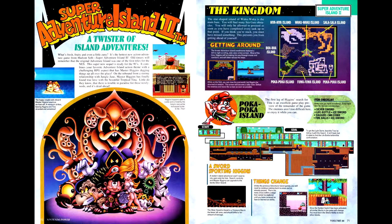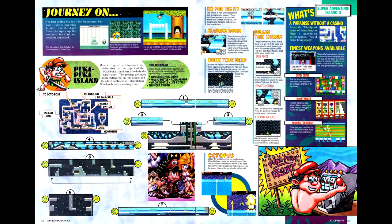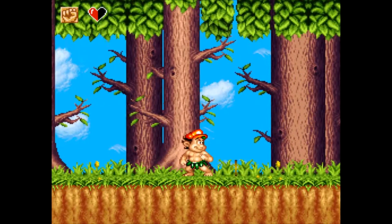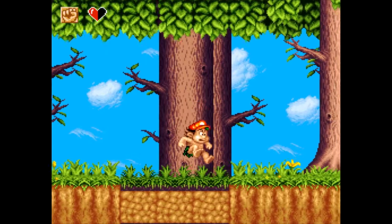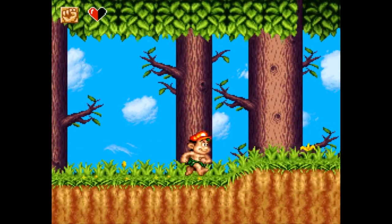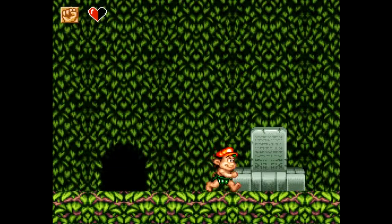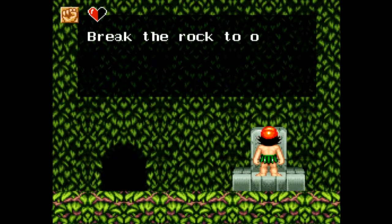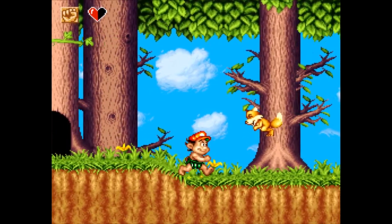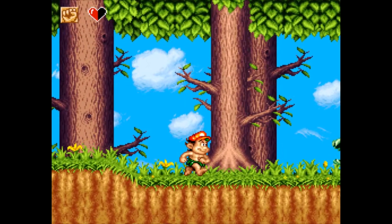Next up is Super Adventure Island 2, which shifts the series from conventional platformers to something closer to a Metroidvania — a shift the Wonder Boy series, which Adventure Island was based on, had already made. The guide gives maps and notes for each island through the penultimate one. While I appreciate that it's more ambitious in scope, the game gives you only one life before continuing, which is frustrating, and is slow to give you any ranged attack. On the plus side, it gives you unlimited continues and lets you save pretty much anywhere on the overworld, which is very useful. It's okay, but not quite what I'm looking for.